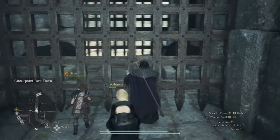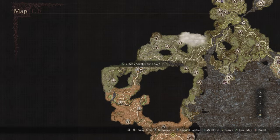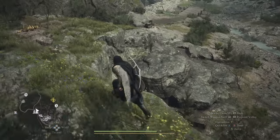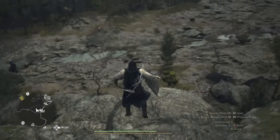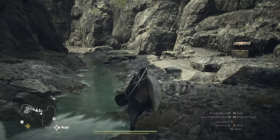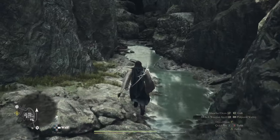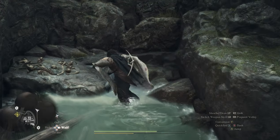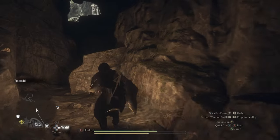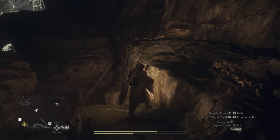There are also two other paths that can be taken into Battahl at any time without a permit, but they each contain several difficult boss mobs and many more basic enemies. The first of these paths is accessed near the Checkpoint Rest Town. From there, we can head down to the riverbed by moving east out of the town, then follow the river west and climb up some rocks into a large natural tunnel. This will open up to a pass that goes around the Checkpoint Gate and leads directly into Battahl. I recommend being around level 20 or higher before trying to go this way, though you might be able to just run past the enemies if they are giving you a hard time.